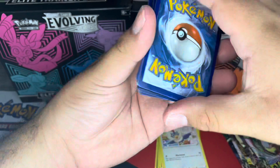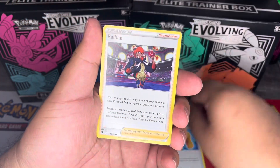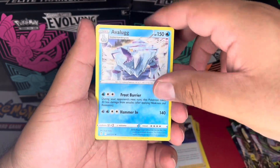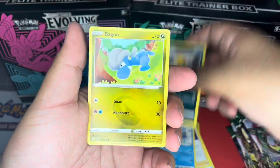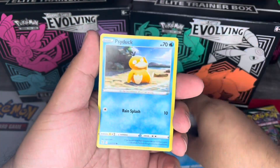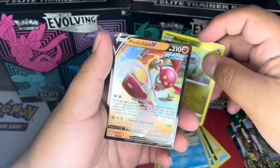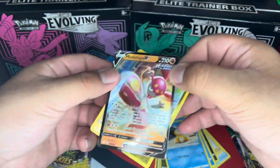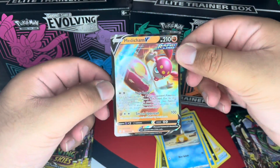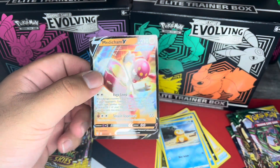My last one was a little bit damaged. We have a Leaf Energy, a Toy Catcher, a Raihan, an Avalugg, a Scraggy, a Bagon, a Woobat, a Temple, a Psyduck, a reverse holo Shelgon — and let's go, we got our first pull! It's a Medicham V Rapid Strike. I'll go ahead and sleeve that up real quick.